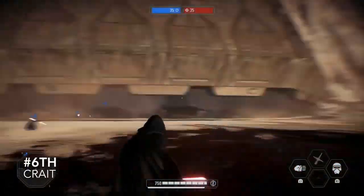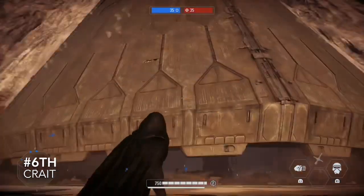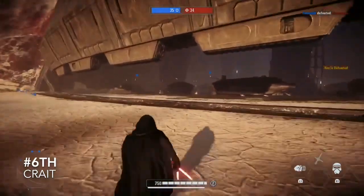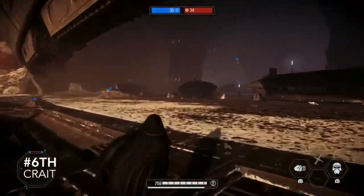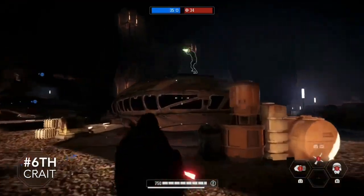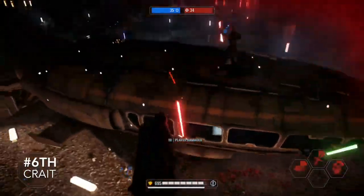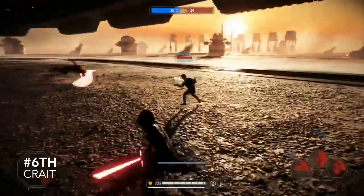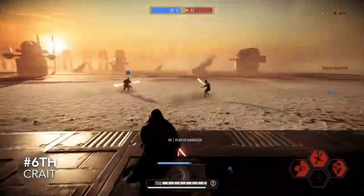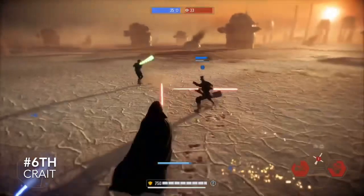Coming in at 6th is Crait. A lot of people can agree with me, but it wasn't this high until EA did their last update and gave us the new Crait Heroes vs. Villains map, which just blows my mind. It is definitely a sniper battle when you play Galactic Assault. The only downside is it's impossible to find a Crait map in Galactic Assault, so since it's rare you should always be excited to play it. I do love using the Crait speeders — that's my favourite thing gameplay wise.